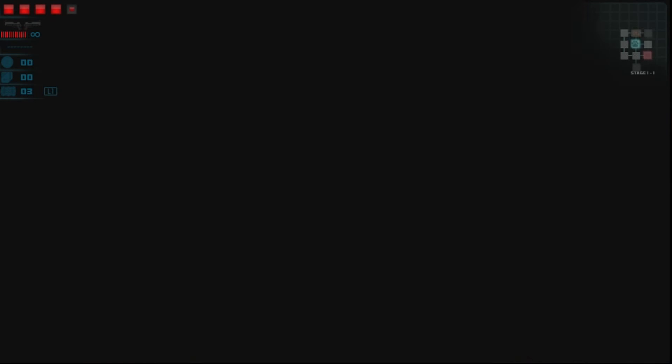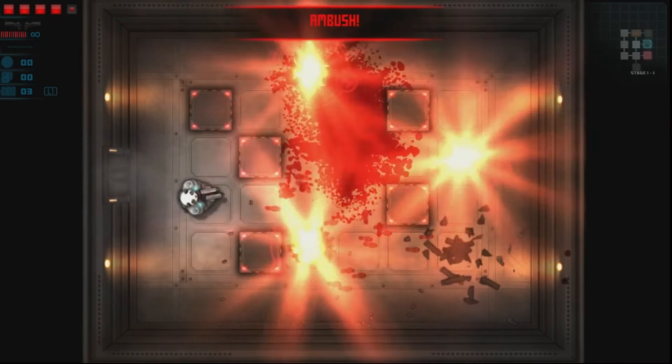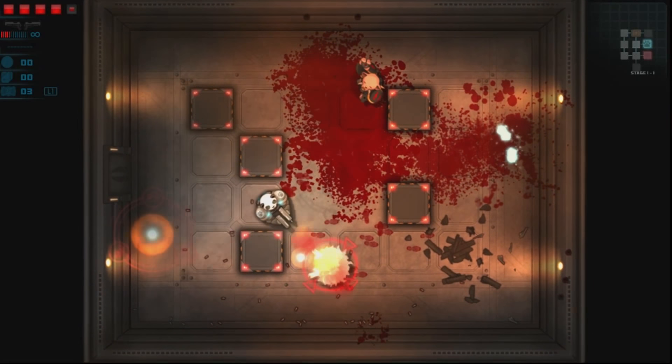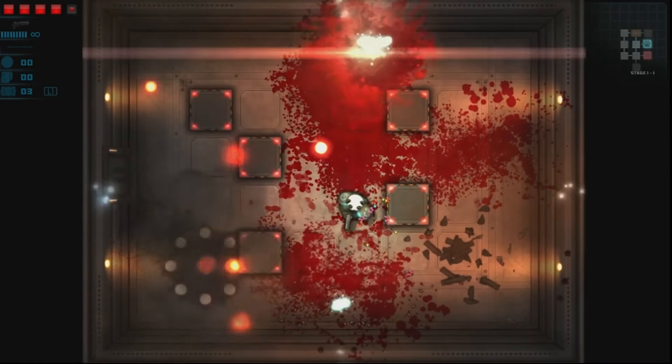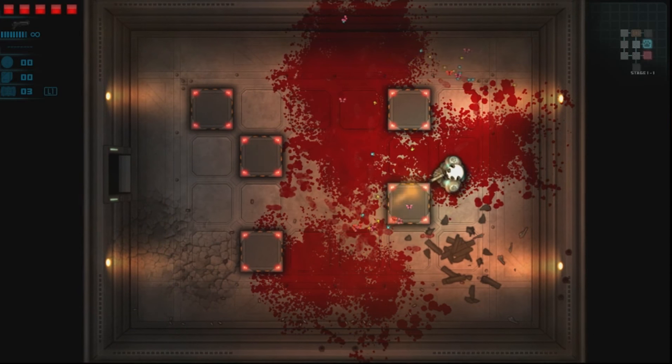Feral Fury is a roguelike twin-stick shooter with procedurally generated levels. There are five stages to complete, at least on the normal difficulty, and your goal is to go through several levels before facing off with a boss at the end of that stage, and then move on to the next.